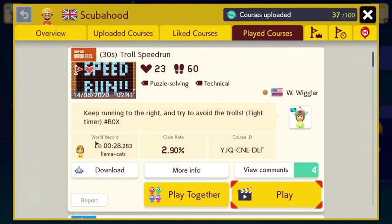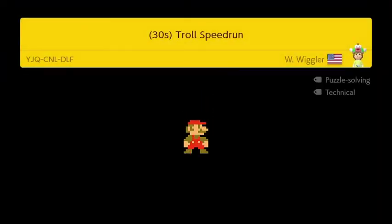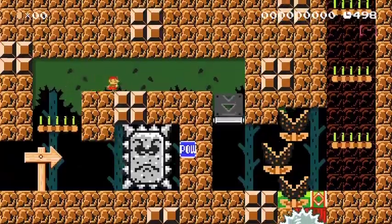Hey, what's going on? It's Scoobid here. So today we're going to be taking a look at Wiggleder's latest troll level. It's a 30-second troll speedrun, which I fell for. I didn't bother recording my playthrough because I thought it was a 30-second speedrun. We'll soon learn it's anything but.